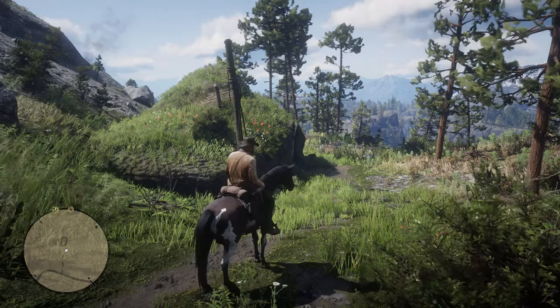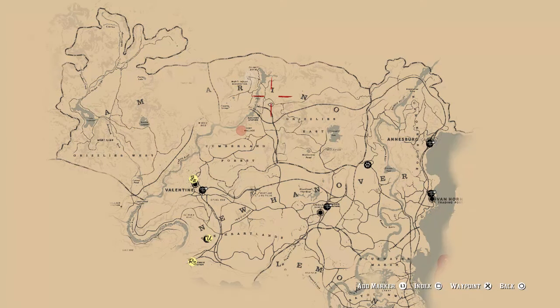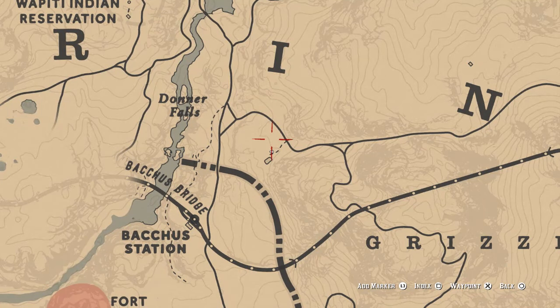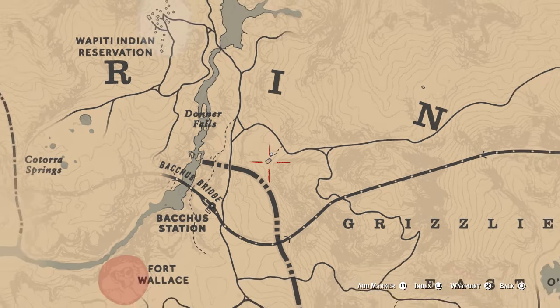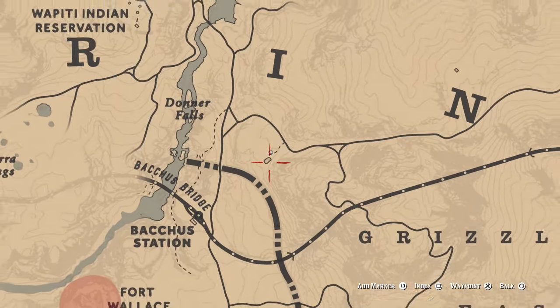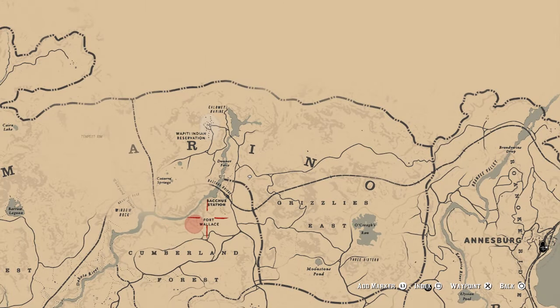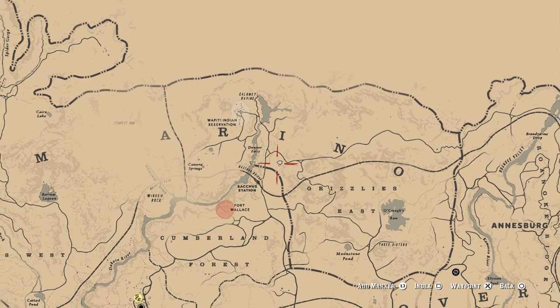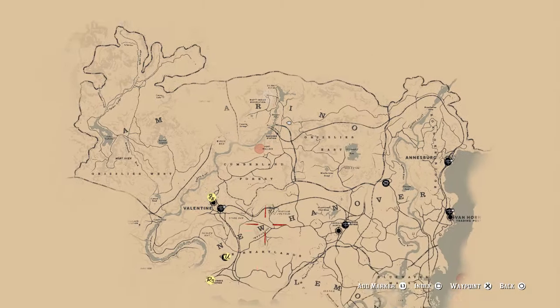Let me show you where I am on the map. For this one we need to head to Amberino, and it's right under the I in the word Amberino. If you zoom in you can see I'm located there and the hut is right there. Use this I as a reference point and go straight underneath it. It's also quite close to Fort Wallace and you can use this river to help locate it if you are struggling.